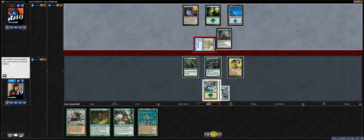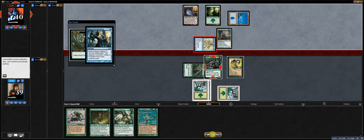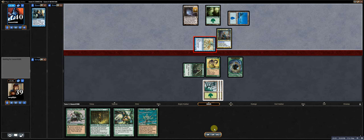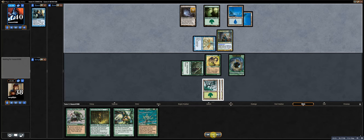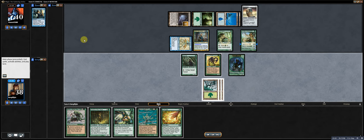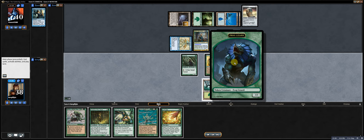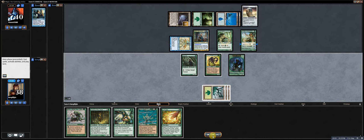Spell Stutter Sprite comes in, I go to activate Arbor Elf, and — what a beating — he Rapid Hybridizes my Yisan. I think for a sec that Symbiote doesn't work. So he gets in for one and is now at plus one. He makes a land drop and plays dorks, Skullclamp, dork — a very good turn, though he's down to a single card in hand. But he's way behind the eight ball — I have something stonewalling his ground troops, but he has Skullclamp to make up for that.